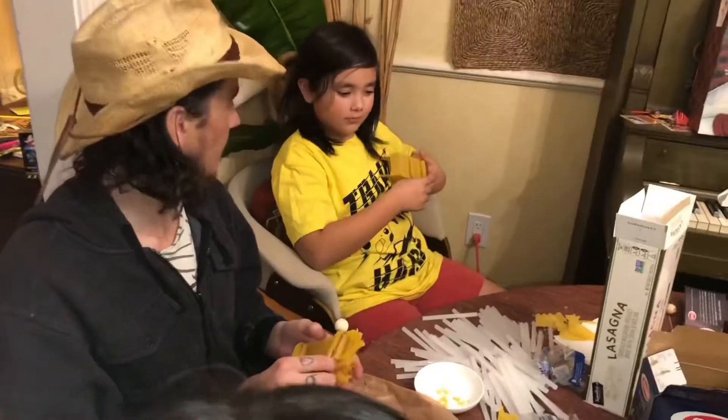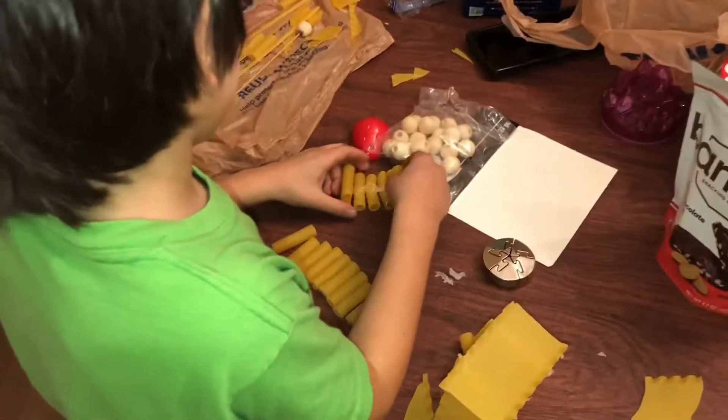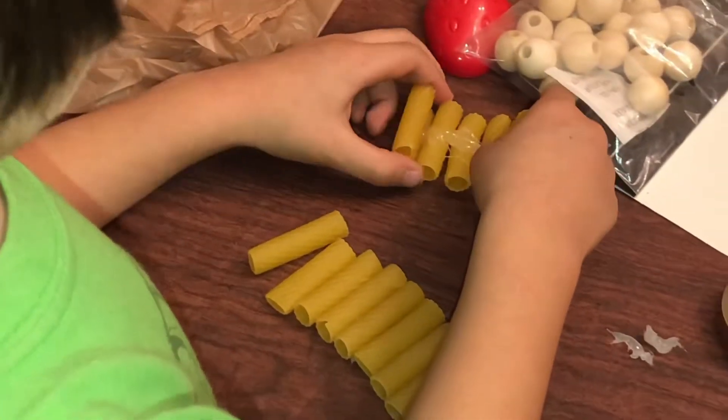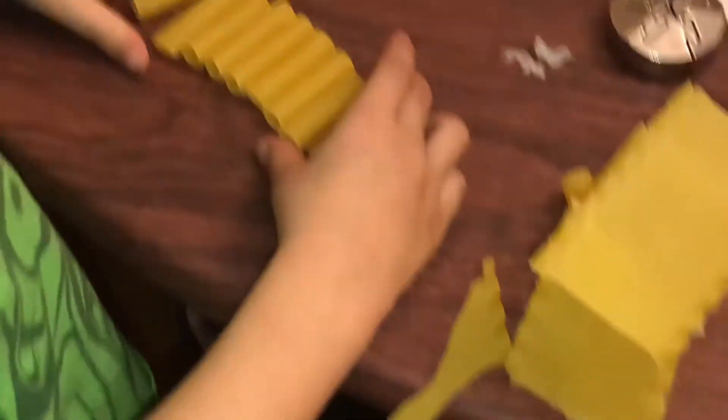Mine's not going over. I need the hot glue gun, Niko. You got it. How's yours going, Niko? What's that? It's a bench. A bench? Okay. Put it inside of your car? Well, it's going to be the top layer. Nice.